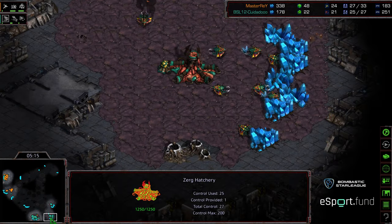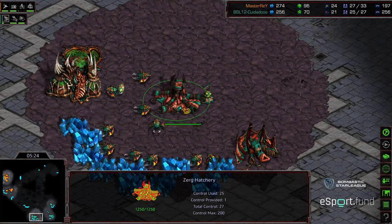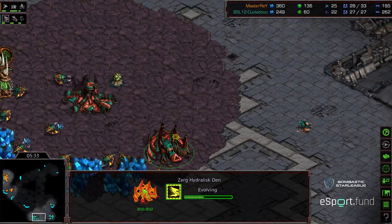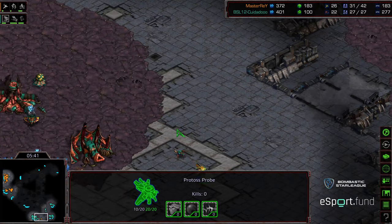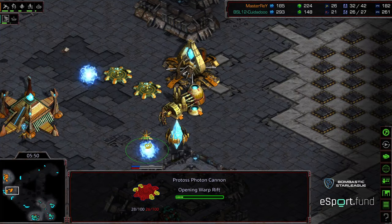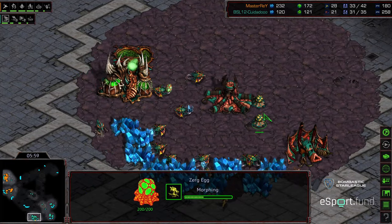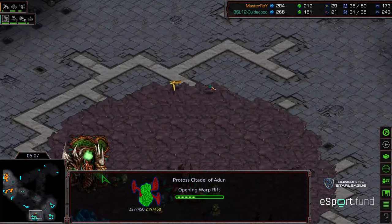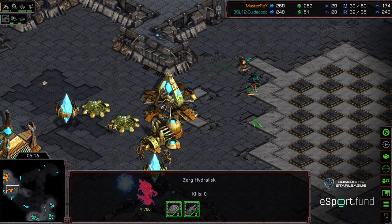So it looks like Zeddy, rather than going for spire tech, is opting to potentially go for a bust. He's got the hydralisk den, hydra speed upgrading, and he's doing this right in the face of Master Ray off three hatcheries — droning up and getting what he needs. This is a big cue to Master Ray: seeing the hydra den, no additional hatchery in the main, and hydralisks starting to be produced. Master Ray preventatively plopping down another pylon and cannon. I almost feel like Zeddy would have been better off going later to spire, given how delayed that gas and Cybernetics Core were.